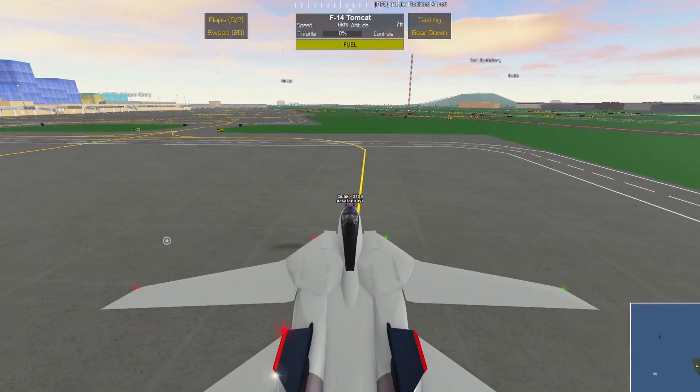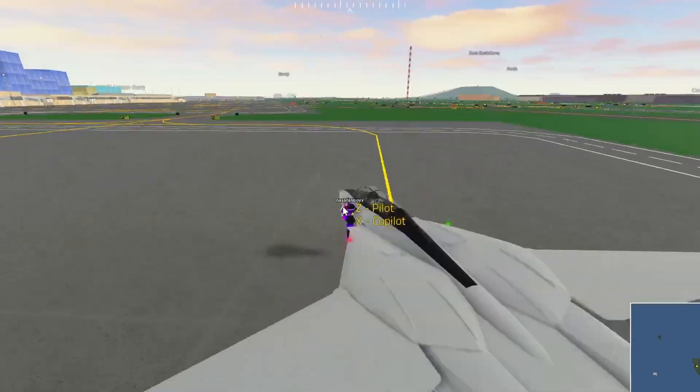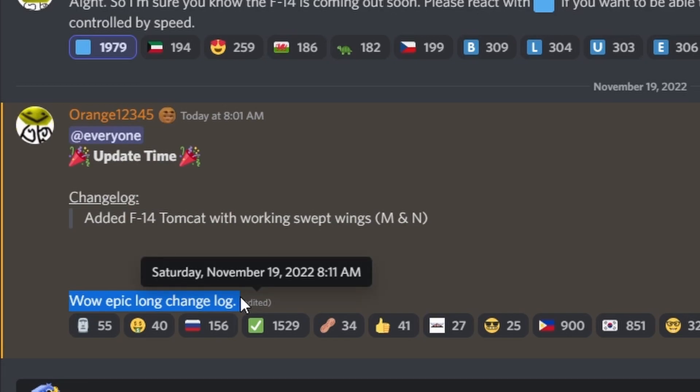Let me show you the update logs. Here's the update log - it says: change log, added F14 Tomcat with working sweep wings. Epic change log.